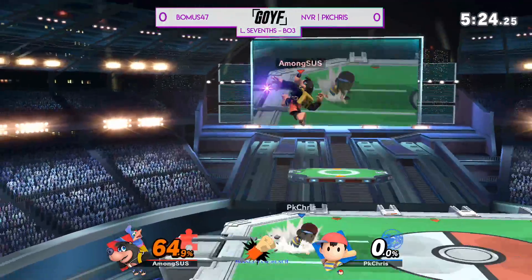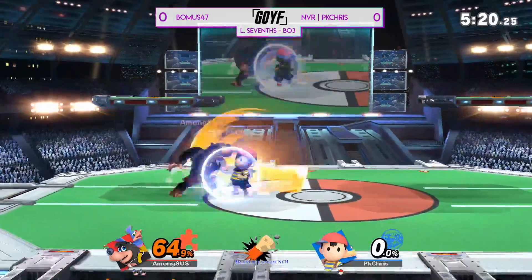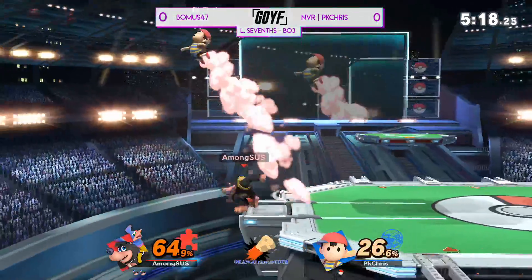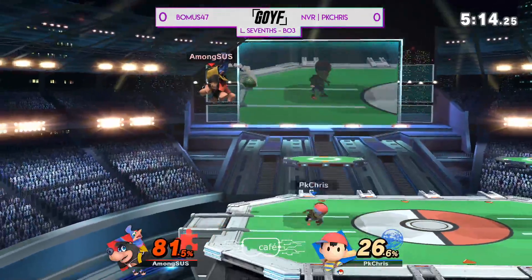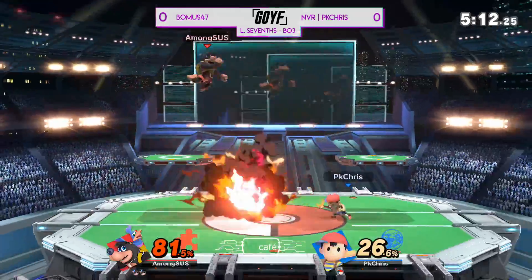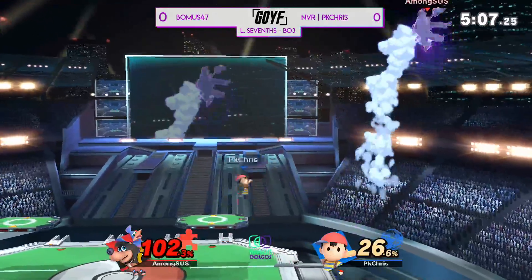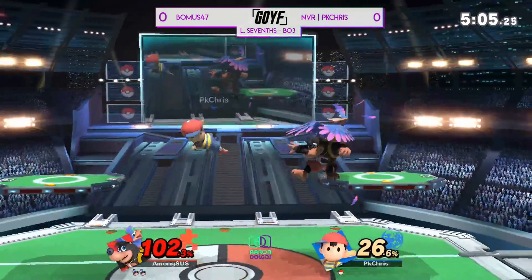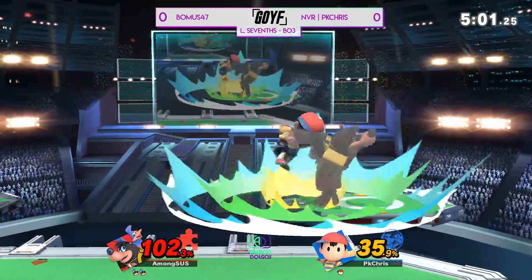I like that so much — not only going for the side B to get stage positioning, but not wasting a single second. He saw that PK Chris got punished low with that low recovery before. He knew 100% Chris was going to go for a high recovery and caught him with that Wonder Wing. That was gnarly. Very rarely do you see someone just pull the trigger on a double Wonder Wing like that — that is a very finite resource.